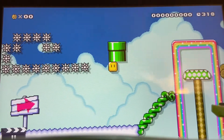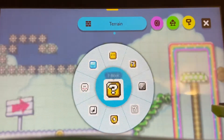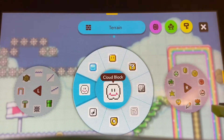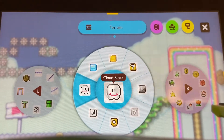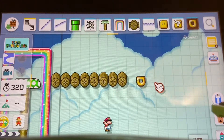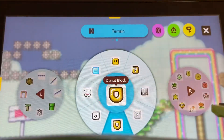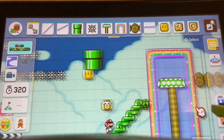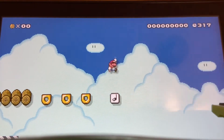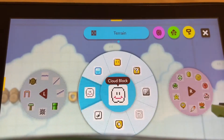In Mario, if you hit it, it does a little spin and you can get through it. You have your question block which drops an item, an ice block which makes it slippery, a cloud block which is just another block to stand on, same with heart block. You have your hidden block, your donut block — which you'll fall through if you stay on it too long — and your note block which bounces you. If you hold it longer he'll jump higher.